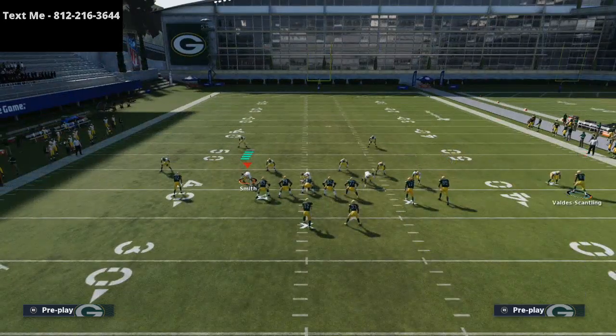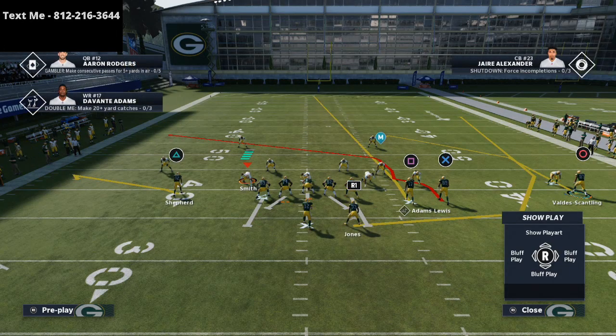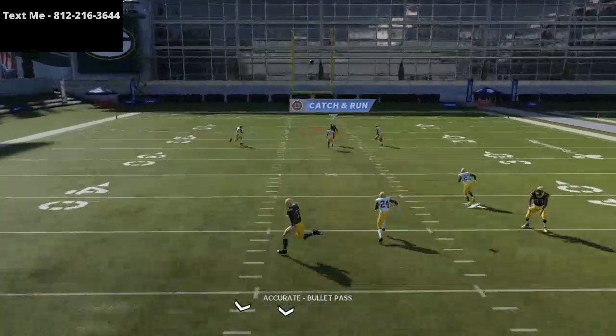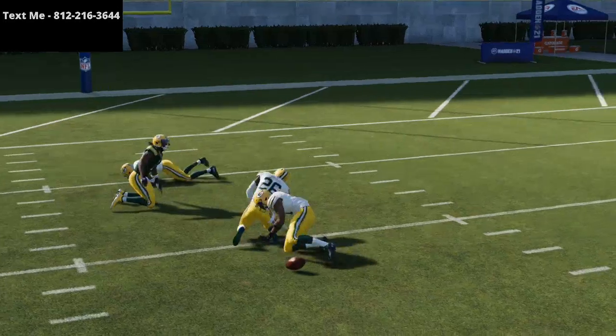This is going to really open up some windows and we're just going to space the field out with some route combinations. You'll see this thing is going to be man to man right off the jump, and you're just going to pass lead it over the top for an absolute dot against the man to man coverage. This is a really, really good route.